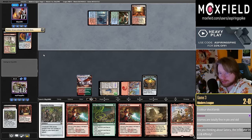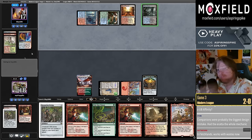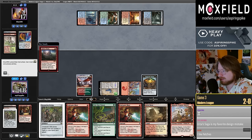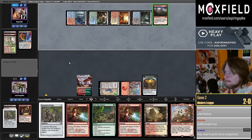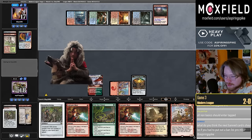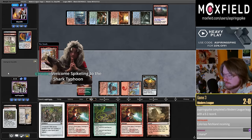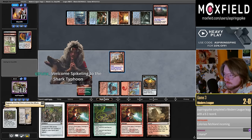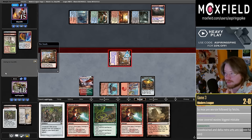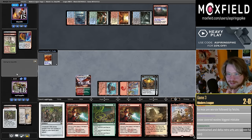Fetchlands are just the best cards in Legacy and Modern the entire time, and they're just getting better with surveil lands and Triumphs. Weird game where they just haven't had a creature. The best cards making them a design mistake — they are way too efficient in what they do. They're lands that can get all five colors and also fuel graveyards for Delve, trigger Revolt, and enable so many things. They also make physical gameplay worse.